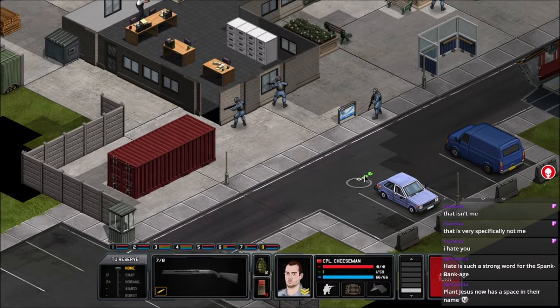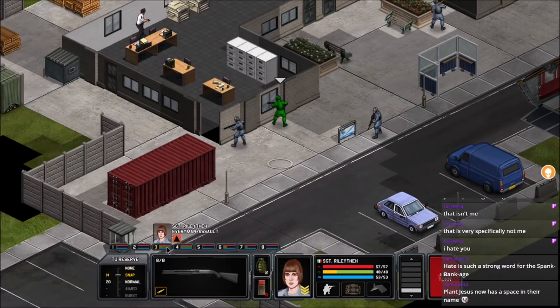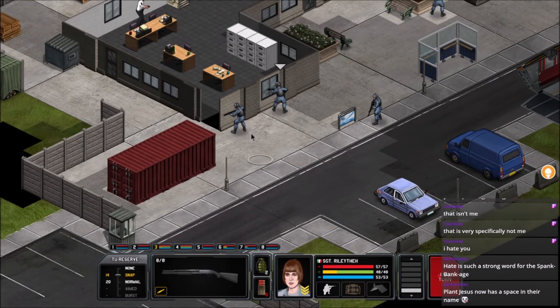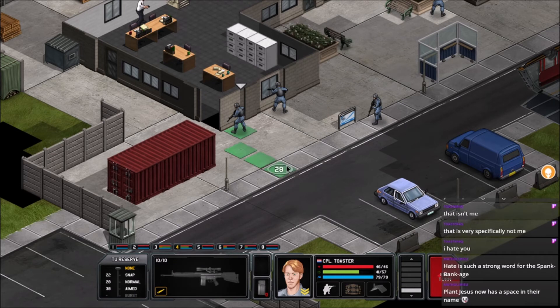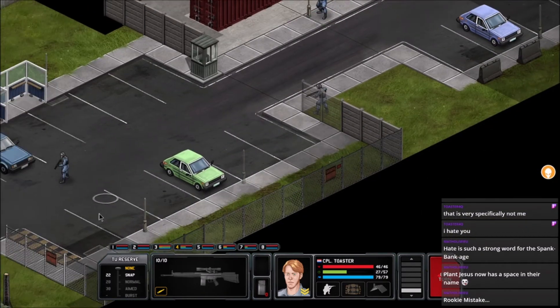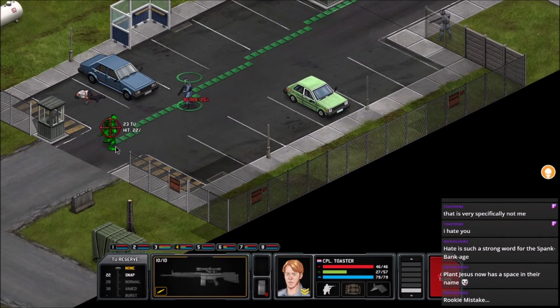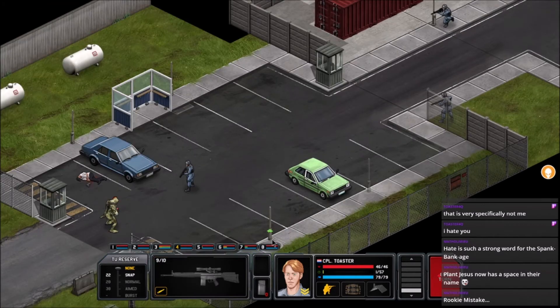Oh, Cheese Man — okay. Who can help? Riley has like no time units. Toaster is going to take out that sniper rifle, take a few steps out this way and take a snapshot with a 22%... fine, 26% chance to hit. Toaster goes wide. Riley comes in to try and save the day — Riley's not gonna make it either.